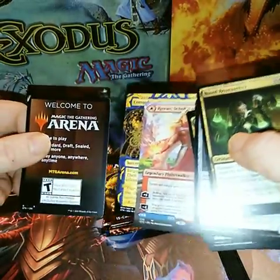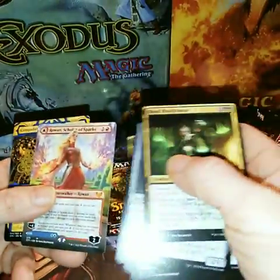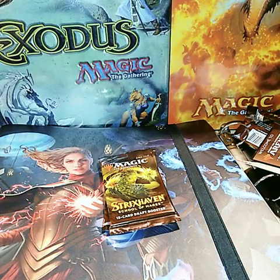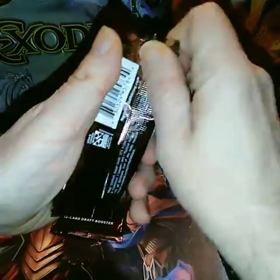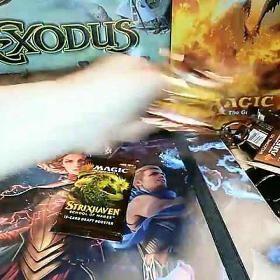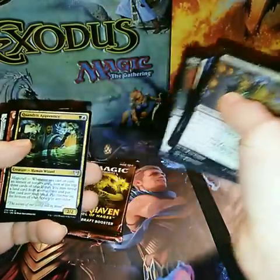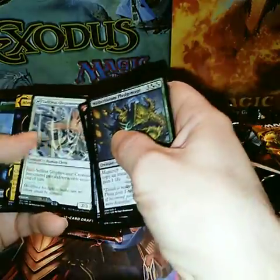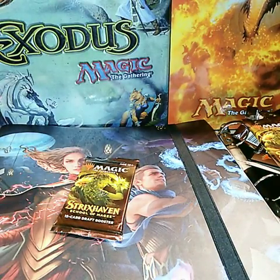Them corners are bent. Wow. Alright, I don't think I have Compulsive Research. The Selfless Clip Mover. And another Abundant Harvest. And a Fractal.